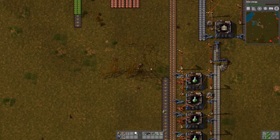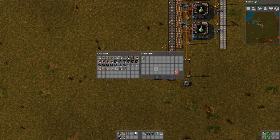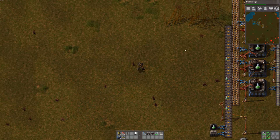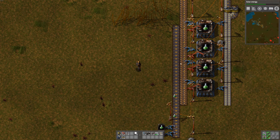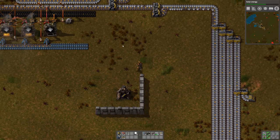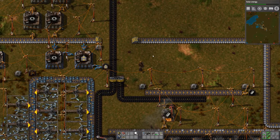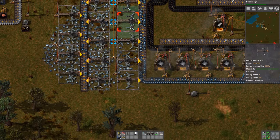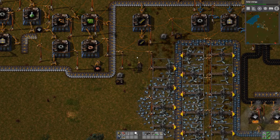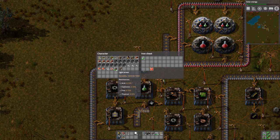So it's looking pretty good. Let's grab all this green stuff and take it off to our main research place. We want to move our research area over here now. Got to build a red one as well. Things are getting pretty spread out now. Oh, this iron is almost gone — going to have to set up a new iron mine somewhere.